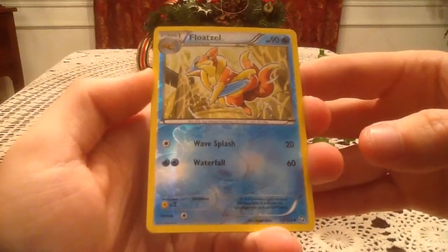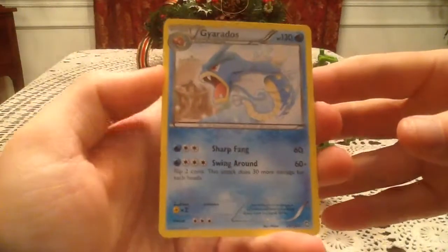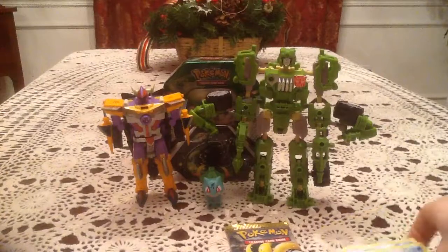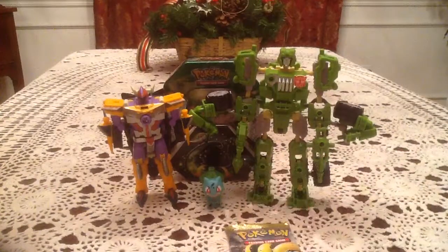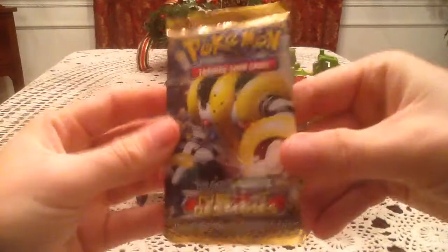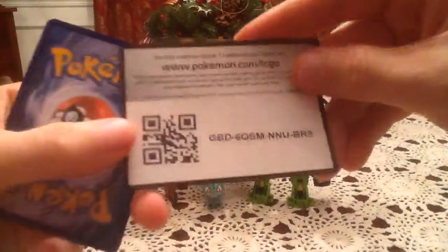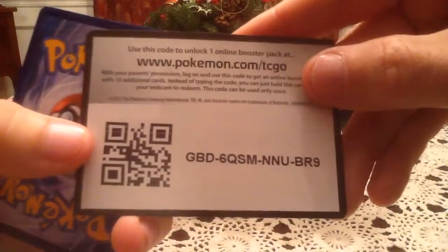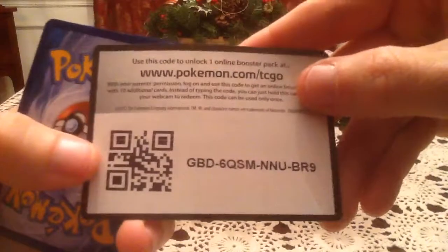The rare card is a Gyarados, non-hollow rare. But still, Gyarados is a pretty nice Pokemon. So pack number three is Next Destinies — let's hope we got something good in here, at least a new reverse hollow. I don't think I've given you guys a Next Destinies code between these tins, so here you go. This will get you a Next Destinies booster pack on the online card game. Good luck whoever gets the code.